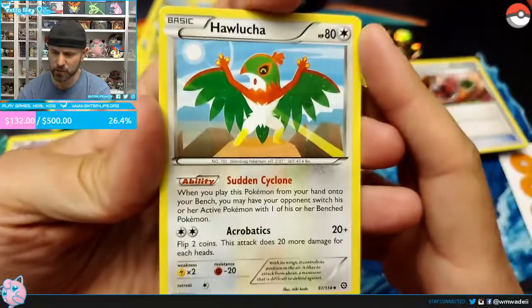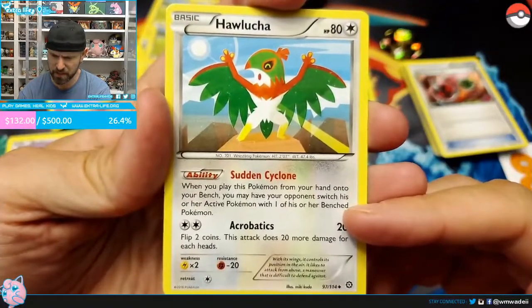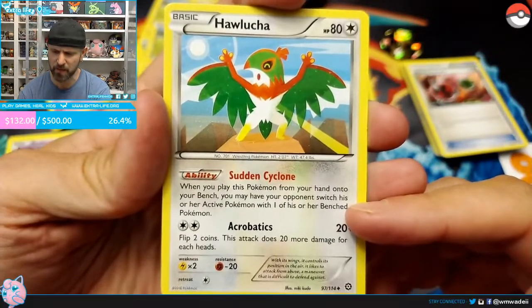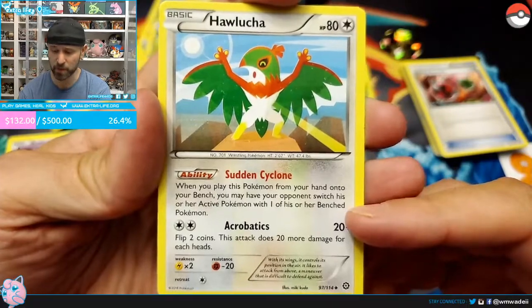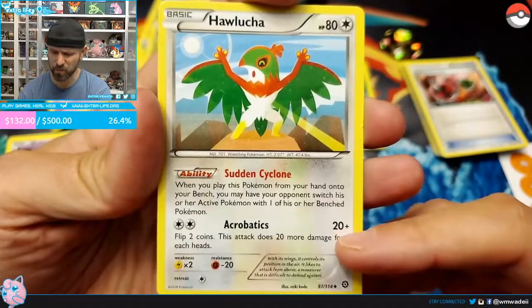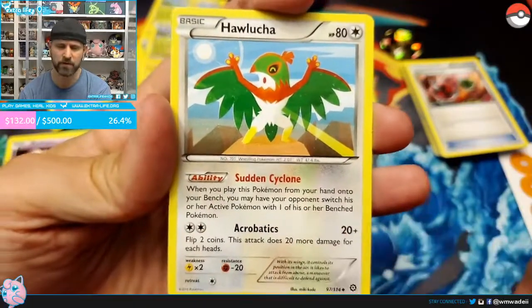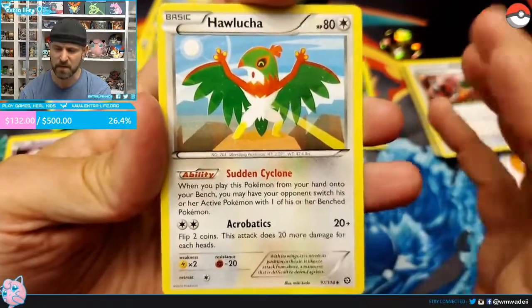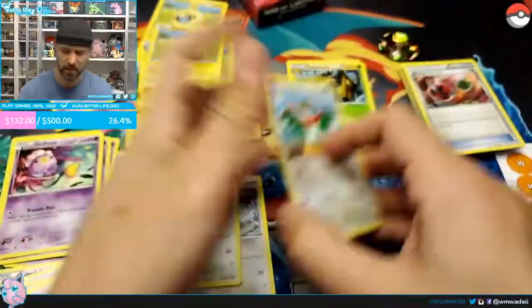Our next is Hawlucha, which is a Normal-type Pokémon. Its ability is: when you play this Pokémon from your hand to your bench, you may have your opponent switch their active Pokémon — that's really good. Acrobatics does 20 plus flip two coins for 20 more each — I will never use that; I hate coin flip attack moves. Hawlucha's only real purpose is to allow you to switch your opponent's Pokémon, and you get two of him in the deck.